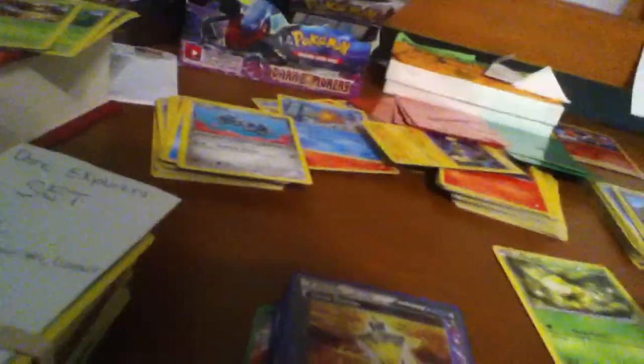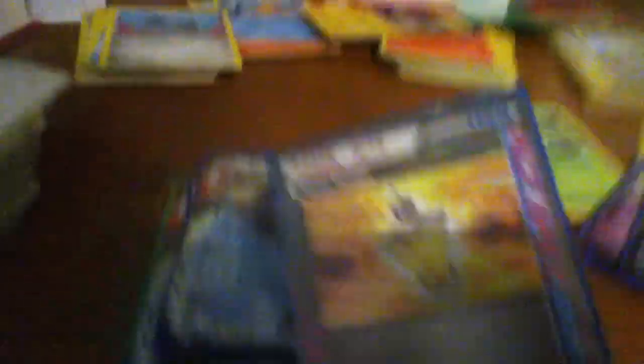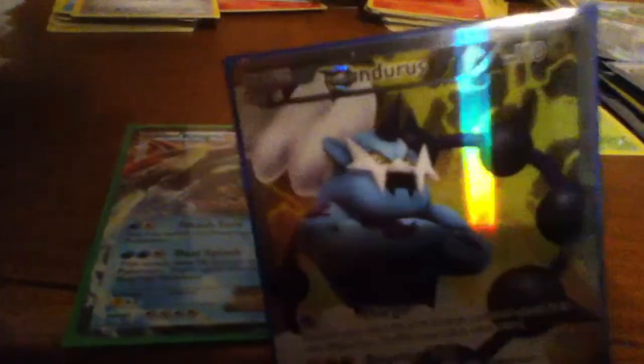Raikou Full Art. Gold Potion ACE SPEC. Kyogre EX. Computer Search ACE SPEC. Thunderus Full Art. And a spare Kyogre EX.